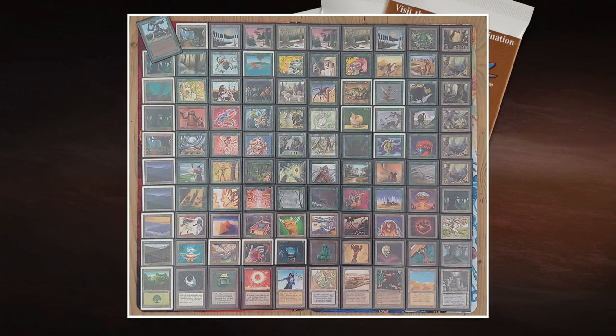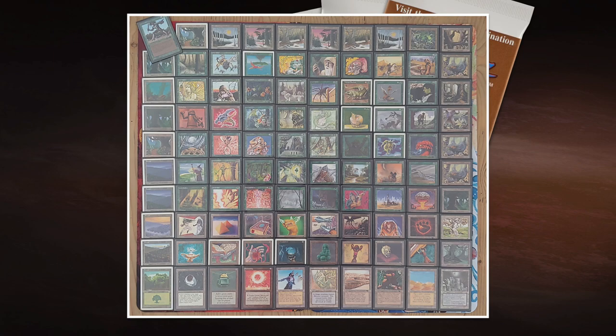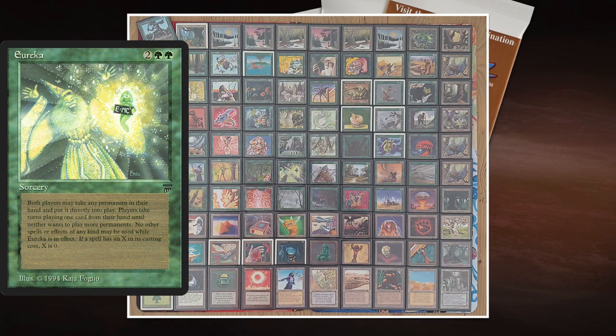Looking at Ishan's deck, many cards impact the entire board. He's got Hurricane, and Ifh-Biff Efreet with a built-in hurricane mechanic, plus Cyclone — all cards affecting everyone at the table. A card that is super fun in old school multiplayer EDH is Eureka. For two green and two, this sorcery from Legends reads: both players may take any permanent in their hand and put it directly into play; players take turns playing one card until neither wants to play more permanents.